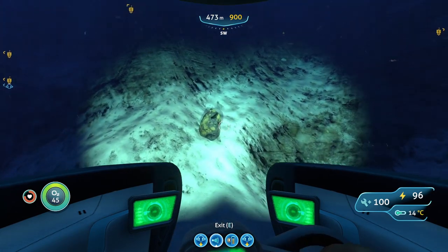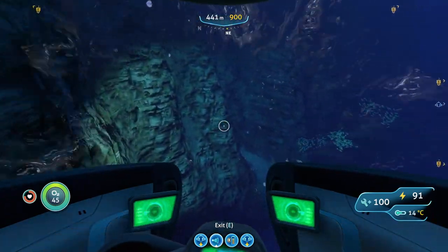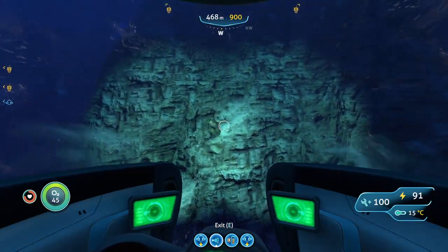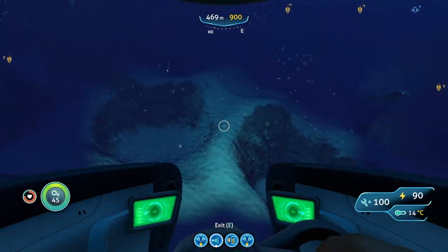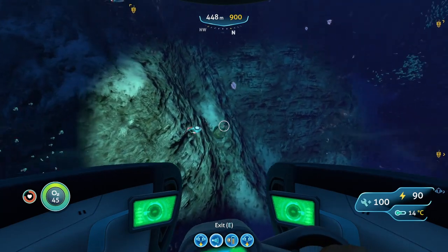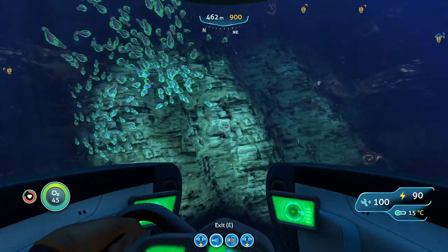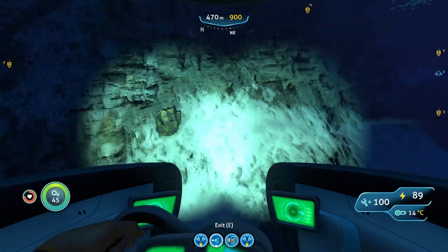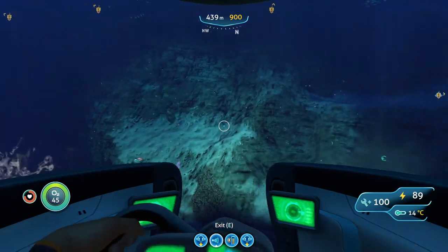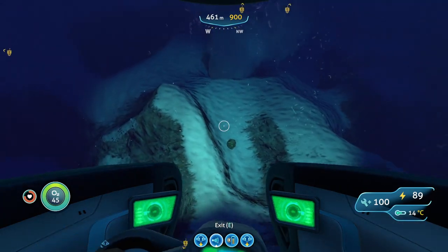Found one, then two — that's still a bit sparse — but then three, then four. Not only can you find them on the regular seafloor down here, but you can also find them along the rocks in these tiny little caves. Found five, then six, then seven deposits down here. I was talking trash at the start saying I only found one — turns out there are plenty if you use your eyes.